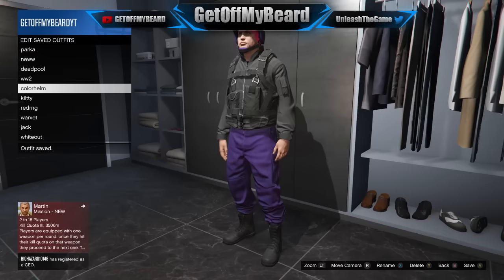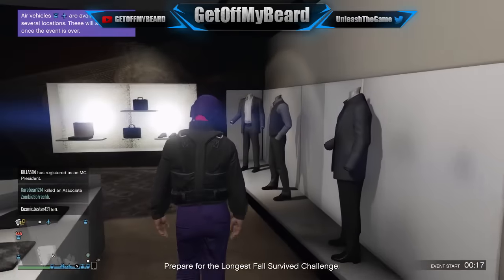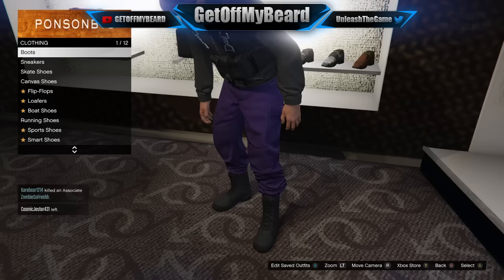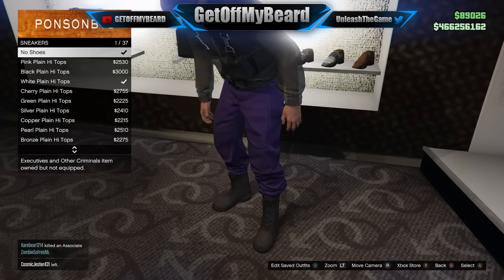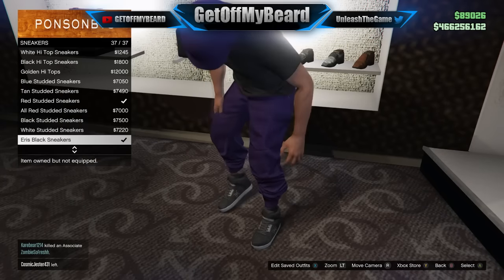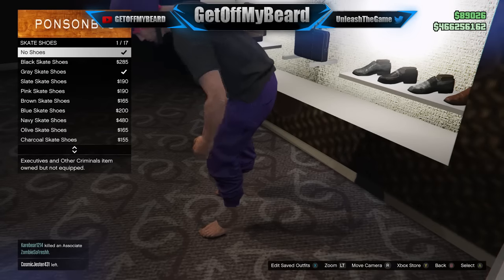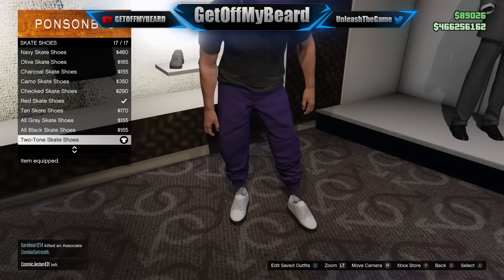Once you've saved your outfit, make your way over to the clothing store. All you need to do is go to the Shoes section and select some shoes that are going to be really low cut from these boots. I went with the skate shoes because I think they look the best, but you can also go with no shoes — that just leaves the very tops of your feet visible and the rest completely invisible ankles.